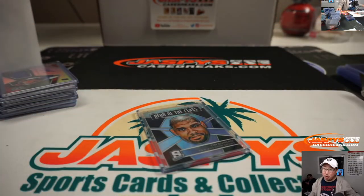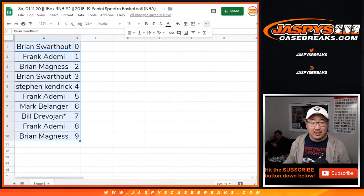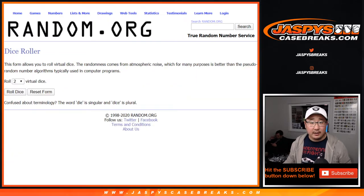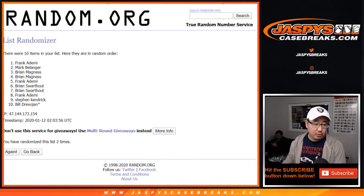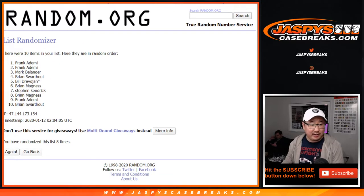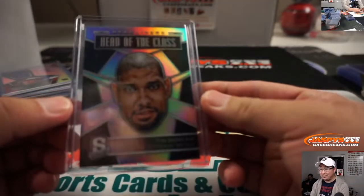Nice one-box break. No Lukas or Treys yet, though. Everyone has a shot at the Head of the Class. Let's copy the names and use a different dice roll — roll it and randomize it. Three and a five, eight times. Name on top gets it after eight. Good luck everybody. And eighth and final time — name on top: Frank. There you go, Frank — you get the case hit, Head of the Class. I love this big Tim Duncan head right there.